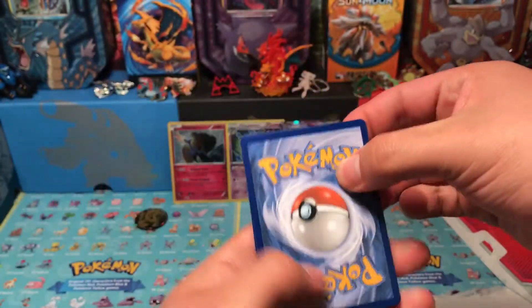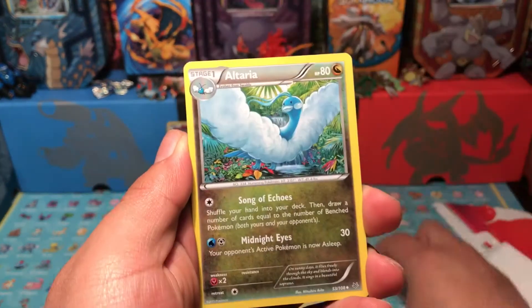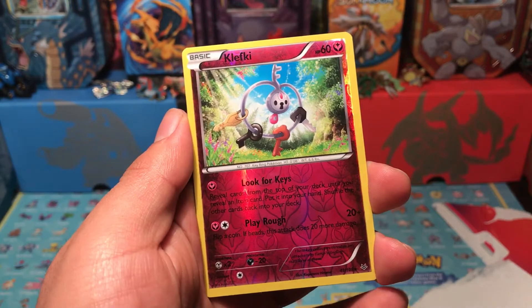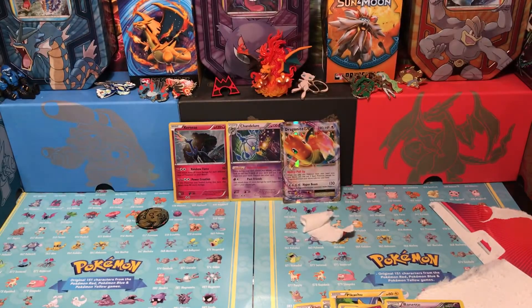Roaring Skies pack — here's your code card, tell me what you get down below. We get Unfezant, Fletchinder, Altaria, Pikachu, Natu, Swirlix, Voltorb, Inkay. Reverse is a Clefairy. Our final card is a Bunnelby regular ancient trait card. Nothing crazy, guys.